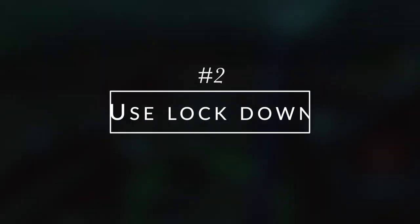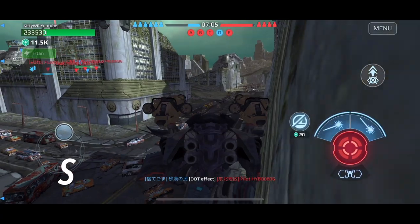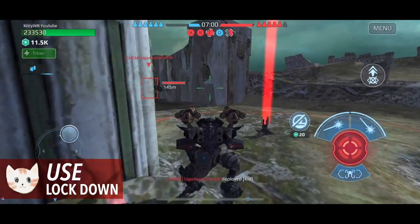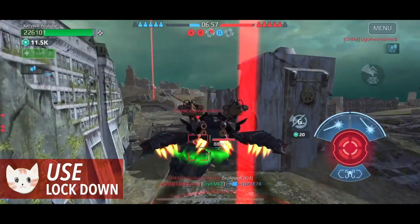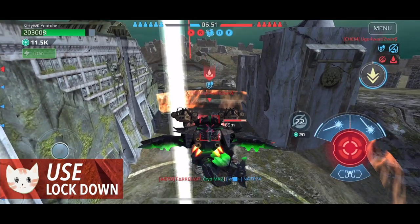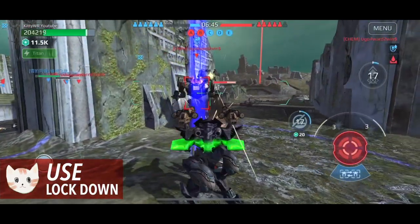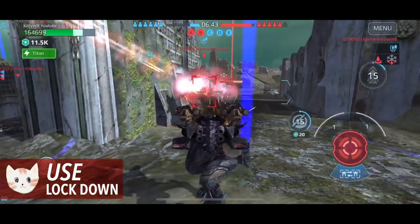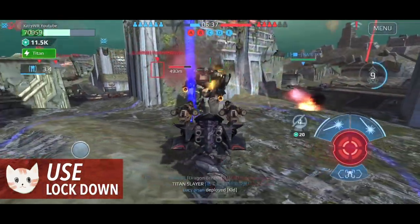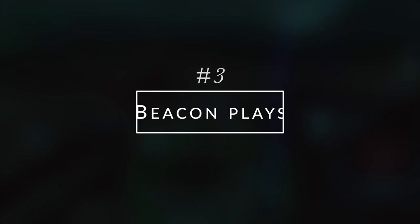Number two: not a lot of people use this unless they're running lockdown weapons. Most people tend to use phase shift because of how dominant it is. However, the lockdown module can also come in very handy. The Aoming, Kid, and Arthur tend to be very beacon-dominant titans. If you're alone defending a beacon against Arthur or Kid, it's impossible to hold on your own — so by locking them down, you buy time for your teammates to support you. This is very efficient since anti-control mode isn't available for titans.